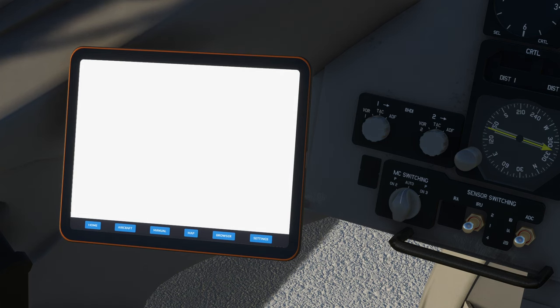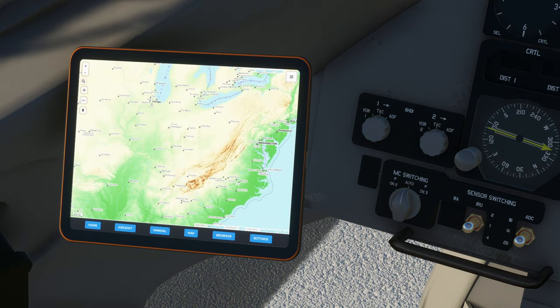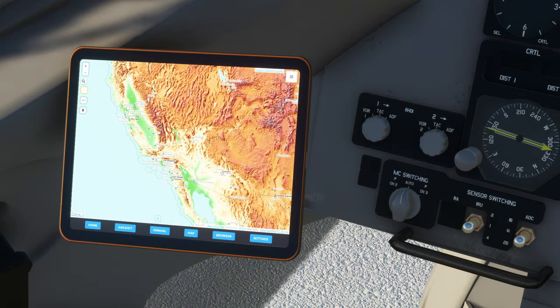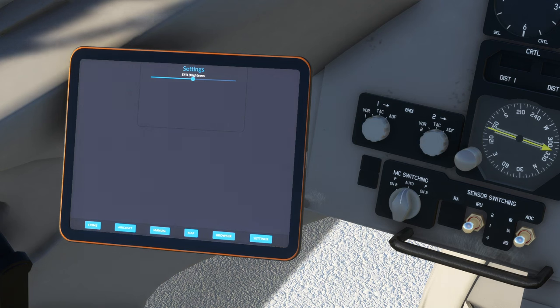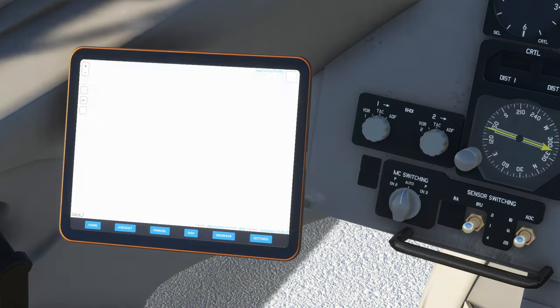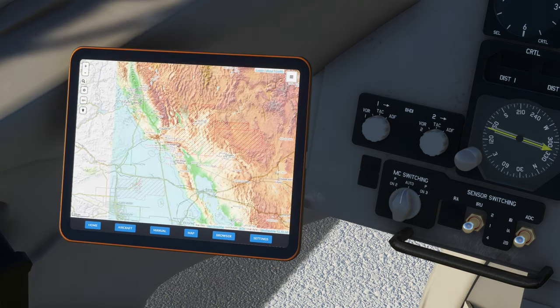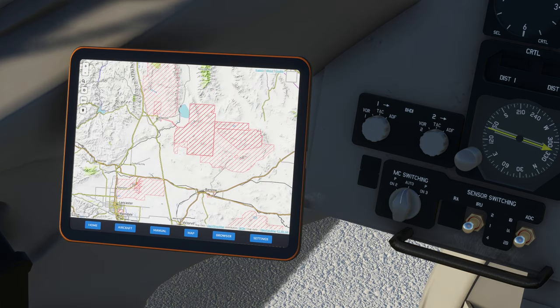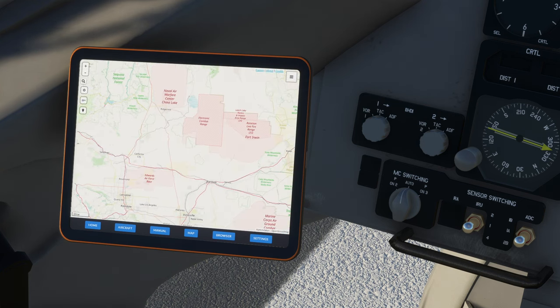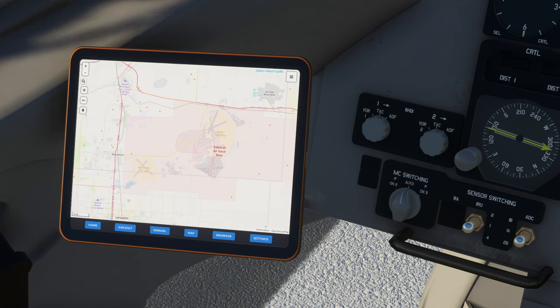There's also a map — and it's not just the VFR map from the game. It does take a little second to load. It's a map that centers on the aircraft. There's a browser, and the only setting is EFB brightness, which is important. The map is a nice map but it's also a slow map and it doesn't retain what it was doing before. That's Open Topo Map, and then there's Open Street Map apparently. Edwards Air Force Base — we should have an icon there but it's not that kind of map; it's just a map.